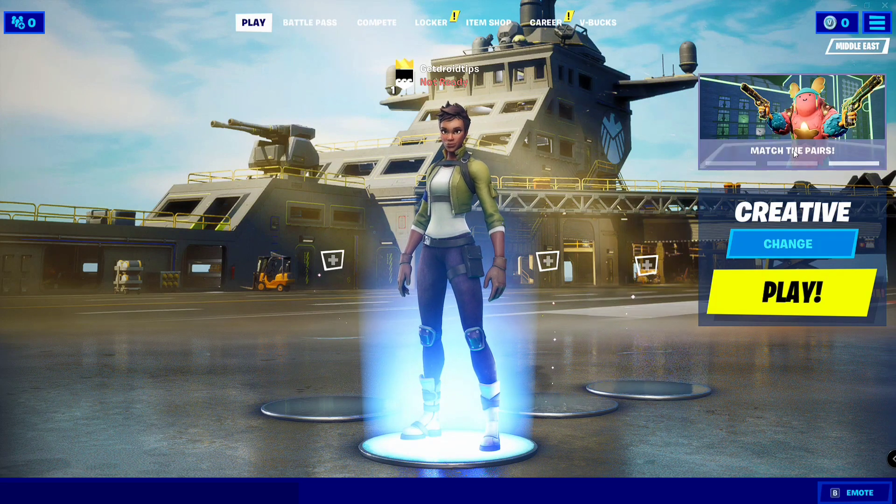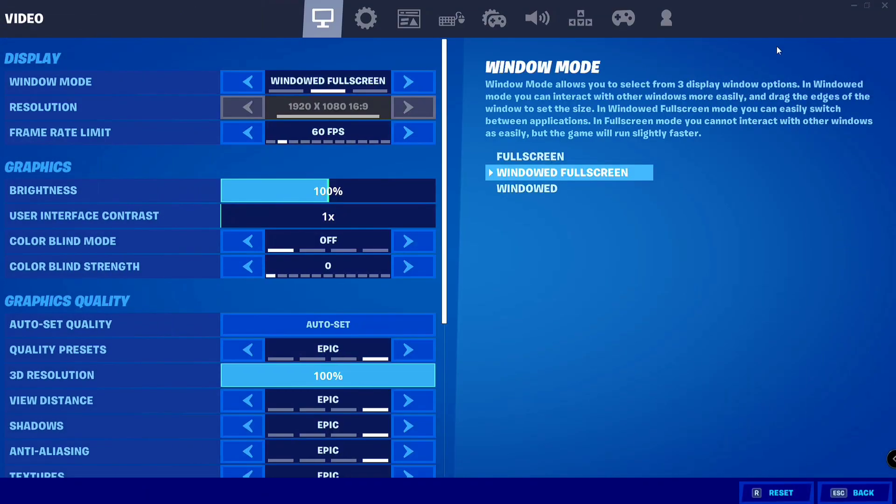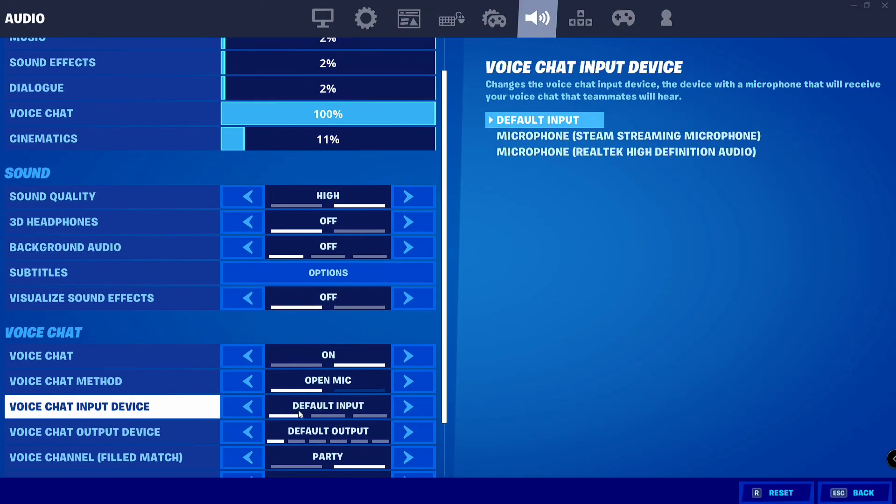If it's still not working, go back and change the two options for the mic input. As you can see, it is set to Default Input — change it to Microphone. There are two options: Microphone and Microphone Realtek High Definition. Try switching between them to find the one that works. That should fix the issue.